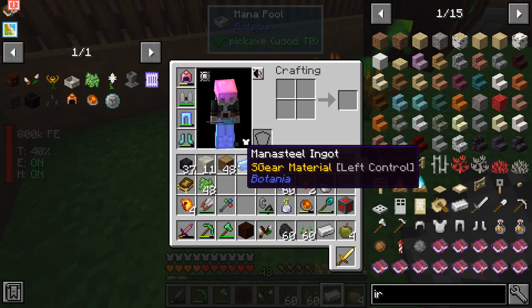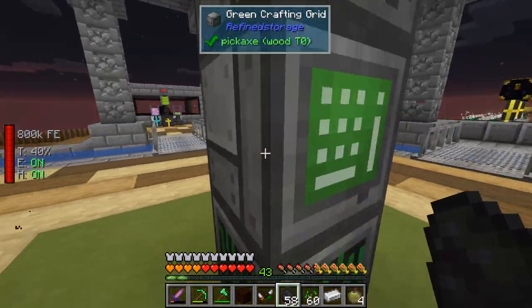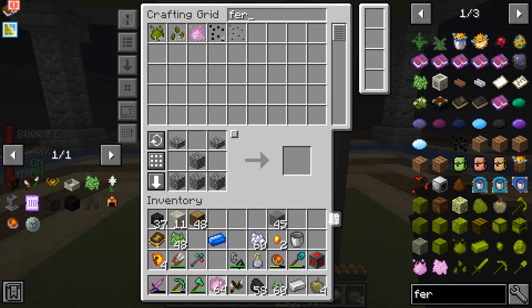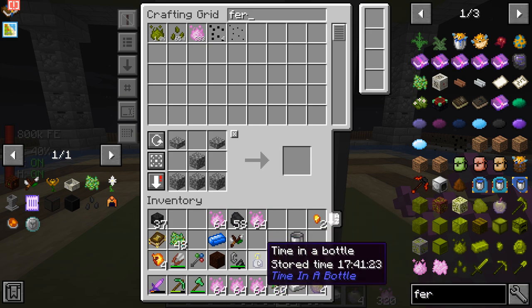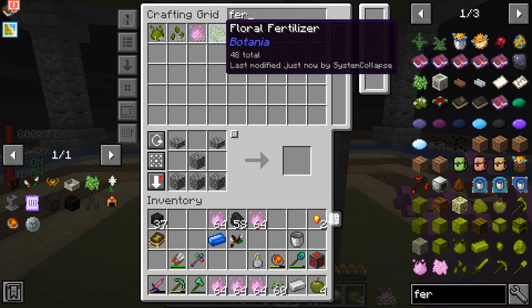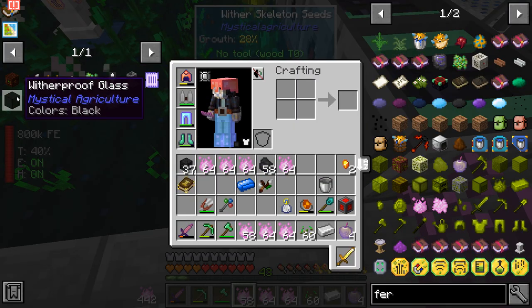We can already make our first mana steel! There we go - got our first mana steel ingot. Need to do that two more times. I'm going to grab some coal and let it keep running. I also need to make ourselves some wither-proof blocks for the wither cage, so let's drop off some stuff and get that done.